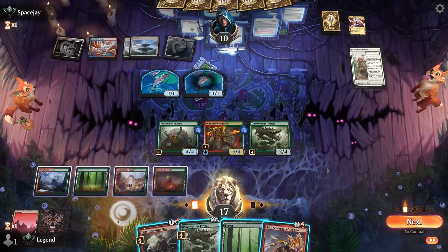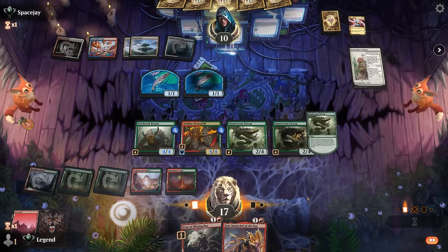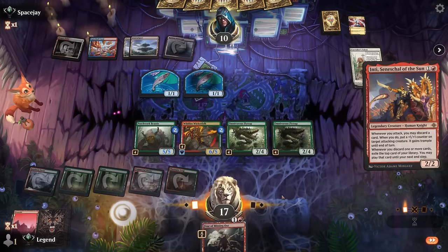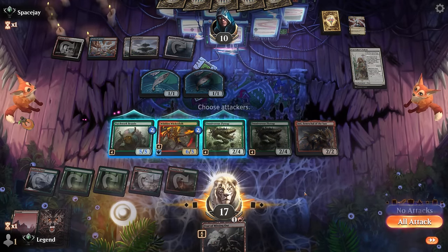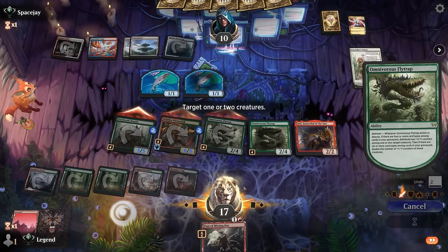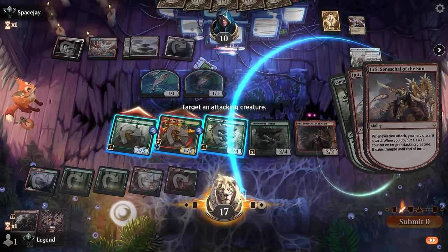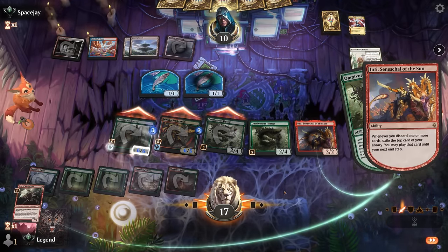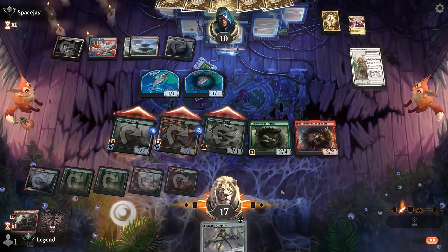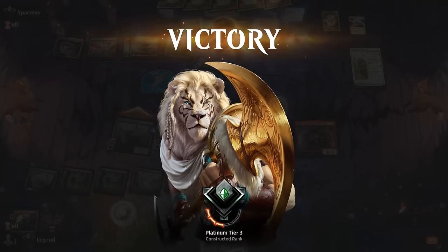Fear of Missing Out is also good to have as your last card since it can potentially just draw a card for free. We attack discarding Fear of Missing Out to Inti's ability. The damage goes through — they probably had the Sunfall but just weren't able to cast it in time. Opponent concedes.